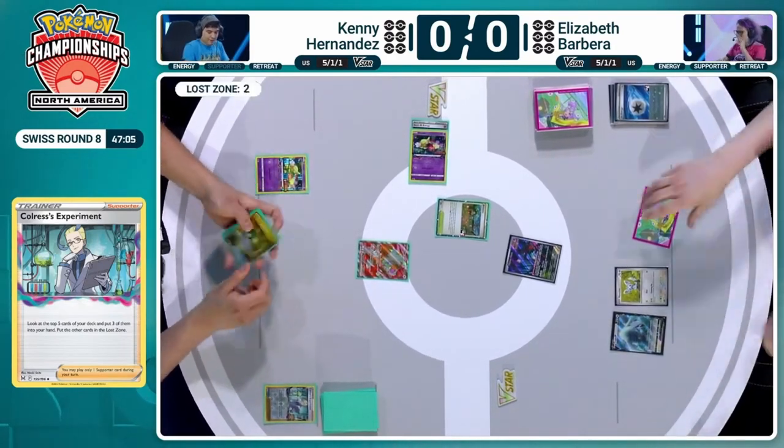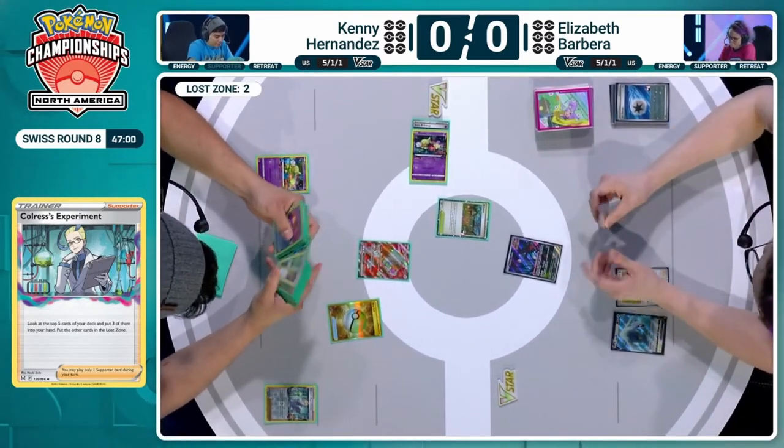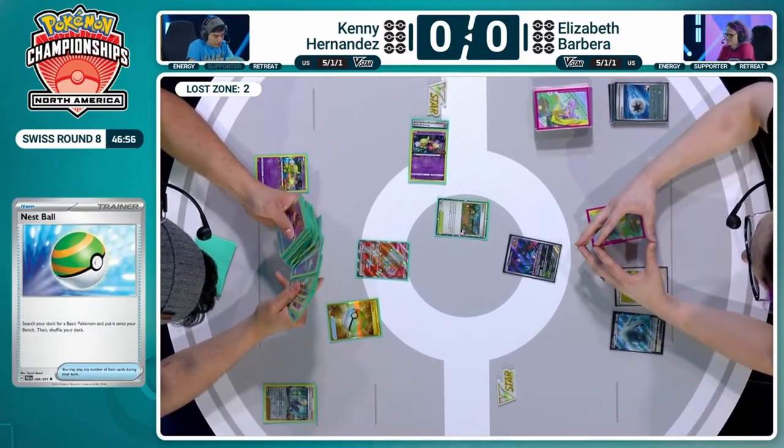It's a card we expect to see in Gardevoir, for instance. It's a deck we expect to see in these Ancient Box decks. Lugia not so much, but it's the kind of card that can be played as a cheeky little one-off in anything, just to give you those extra little percentages in certain matchups.